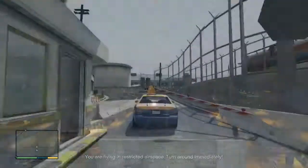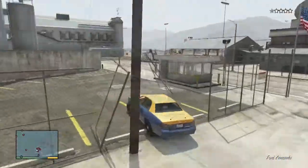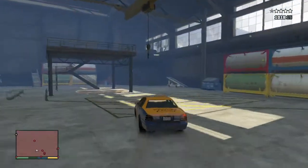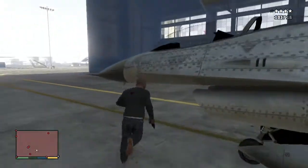The moment you set foot on the base you gain 4 stars. The guards are heavily armed, there are tanks, and they do have air superiority. I've counted a few jets that you could steal on the base, but I recommend grabbing this one in the hangar as you are only exposed from the front and the jet does not need a lot of runway to take off.